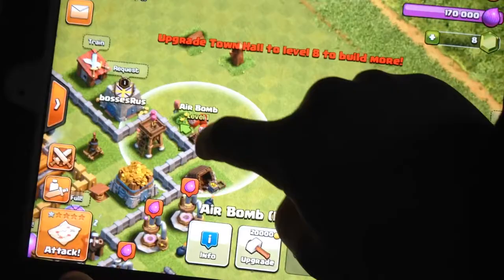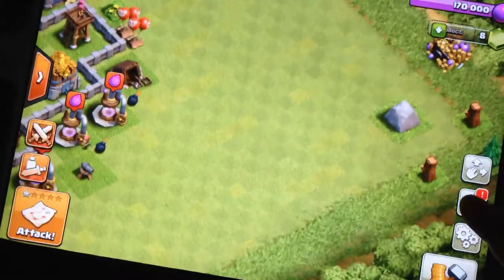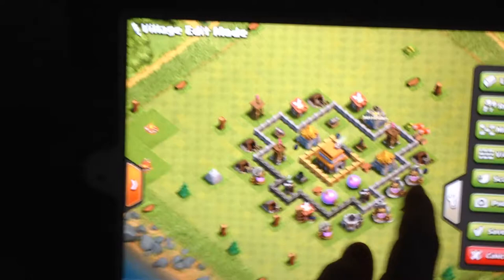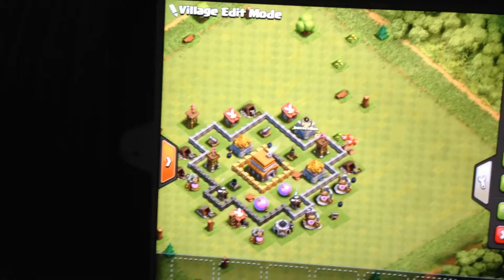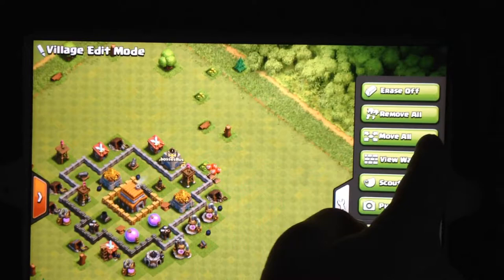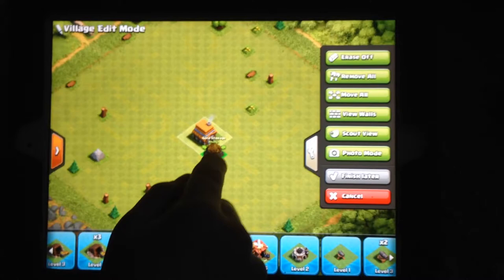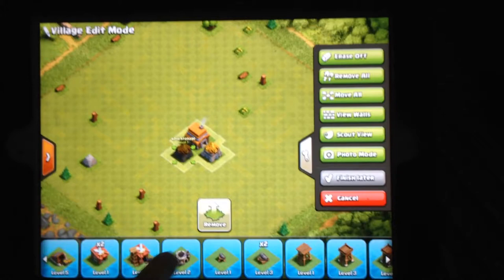Hold the camera and edit the base. So hold it where I am — okay, come over here. This is kind of like a tutorial on how to build a nice base. Move along a bit — that way, yeah. So we're gonna erase and remove everything and make a nice little base. Firstly, you want to get all your main stuff inside, and then you want to get your core.